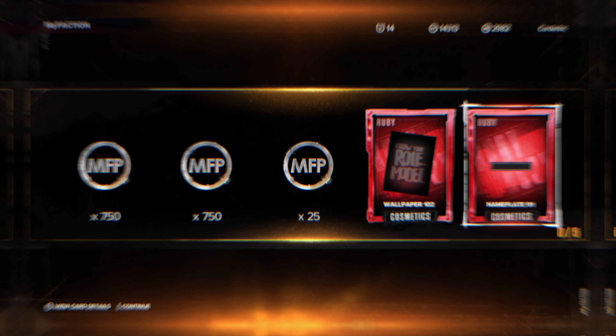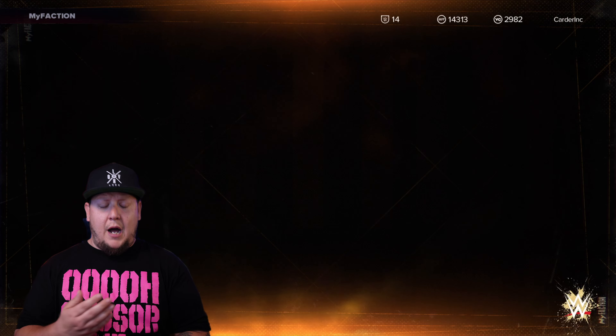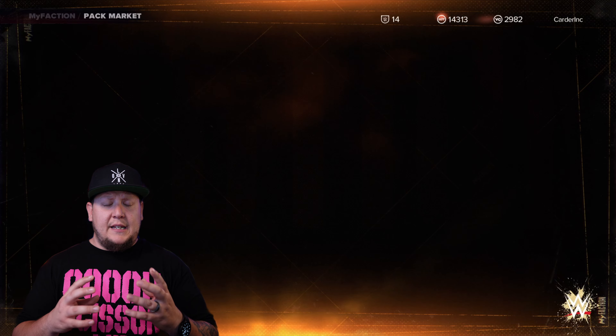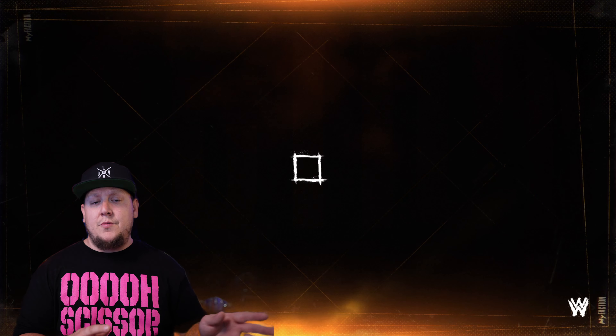They already have those percentages for the oddities, and now we're getting that for the Amethyst cards as well. This just didn't seem worth it. And when you're pulling these packs, they're giving you a lot of gold and a lot of silver. This is very disappointing to somebody who wanted to get into the mode this year. I actually think the mode is fun — it gives me something to do. It's an okay time, and I never played these modes the past two years. Didn't even touch them.